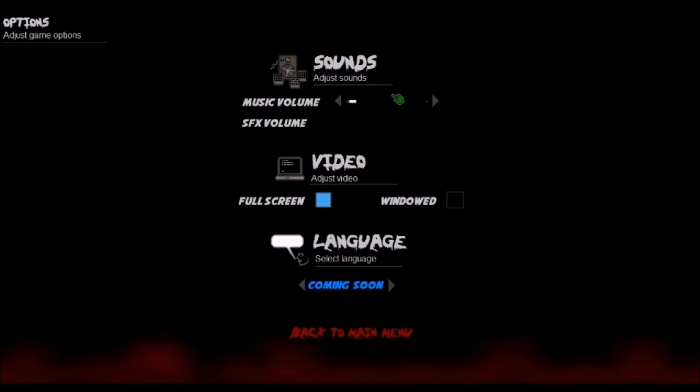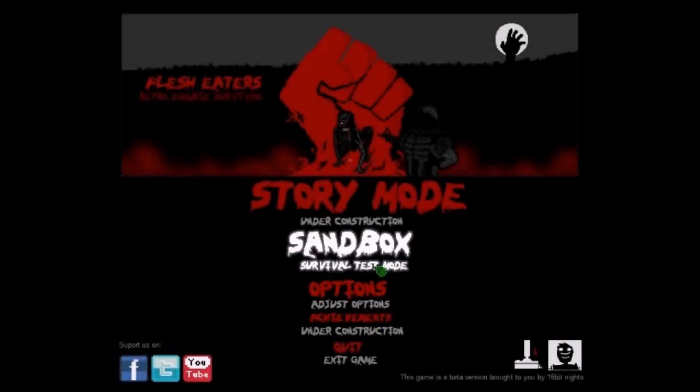Here's the options menu. There's a music volume slider, but none for sound, which is kind of strange. I don't know if this slider is supposed to represent both, but hopefully they add a sound effects slider at some point. There's a full-screen toggle where you can do windowed mode, and then you can select a language, but it says coming soon. So again, a lot of things are missing from the current build.